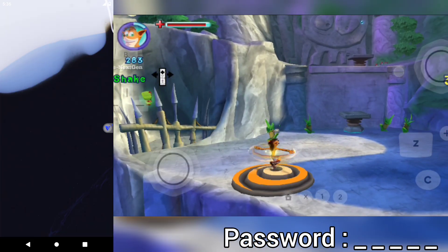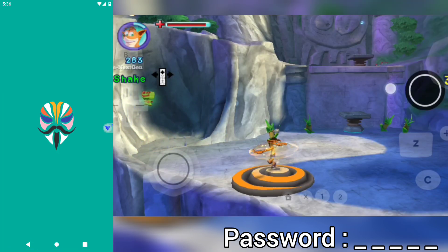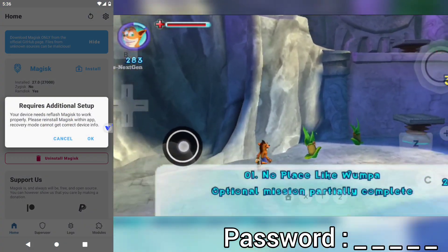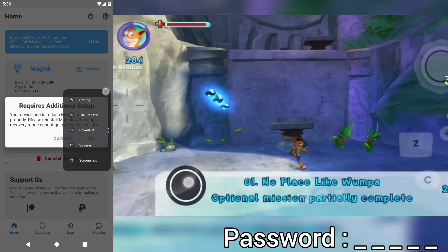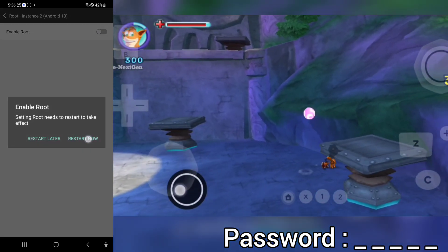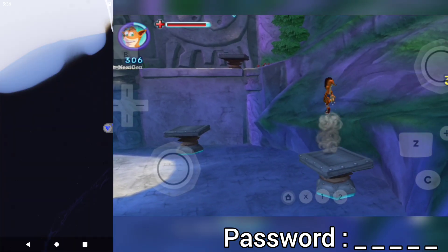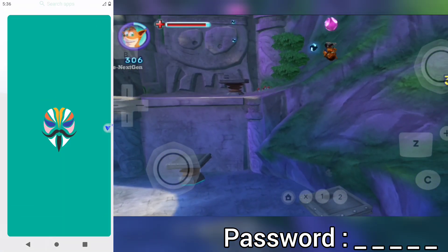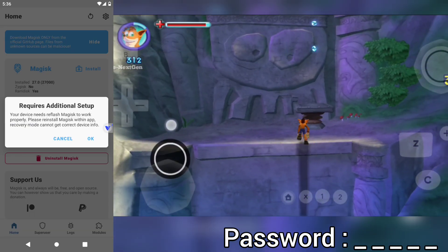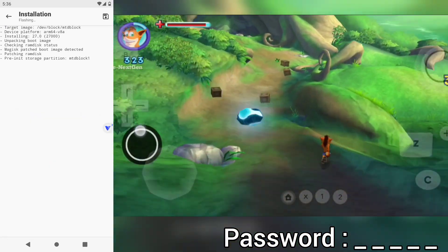Just spin on top of this. This is the spot where the spin drill move would be useful. Try doing it here to advance.